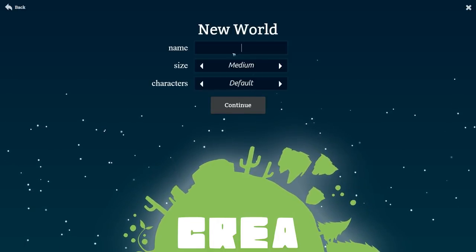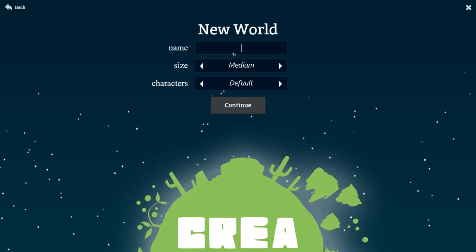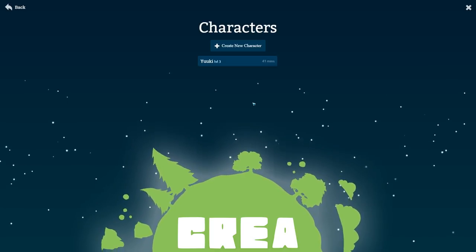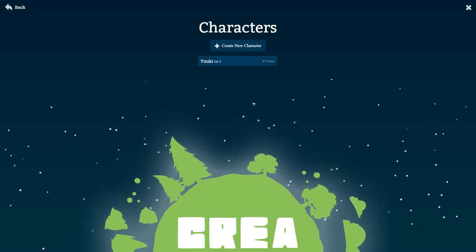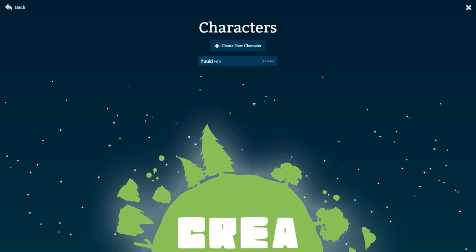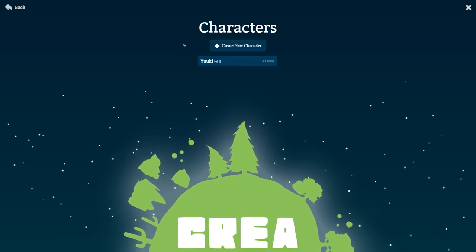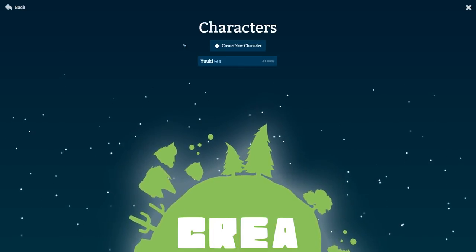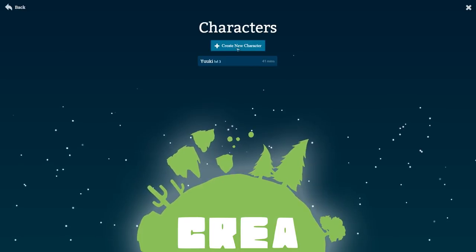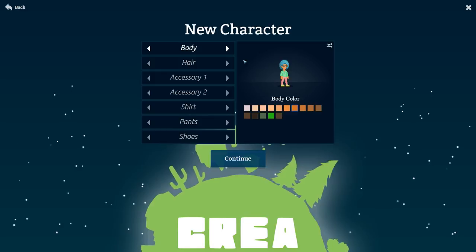I'm going to create a new world — let's make a medium sized world — because for some reason the worlds take an extremely long time to generate on a single thread, which means they use a single core in the CPU. I had to put in a cut because the world generation takes an extremely long time. I'm running this on an i7 4770K processor, which is a pretty powerful processor, but it only uses a single core, making it a lot slower. The world generation took about 2 minutes and 20 seconds.